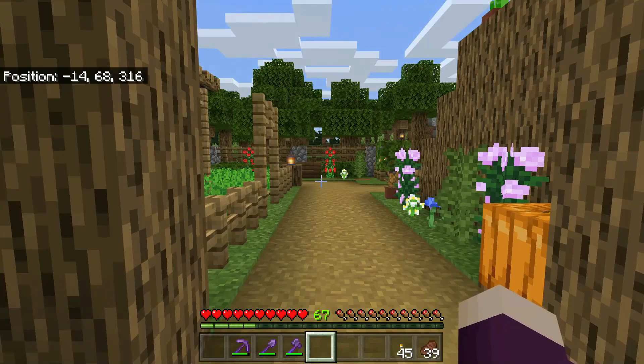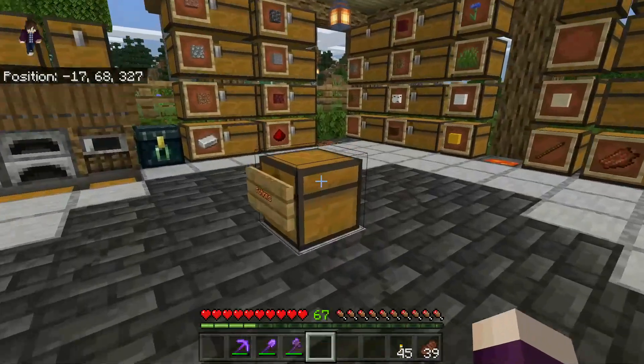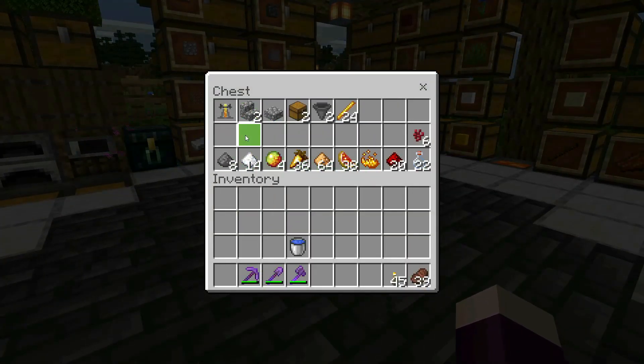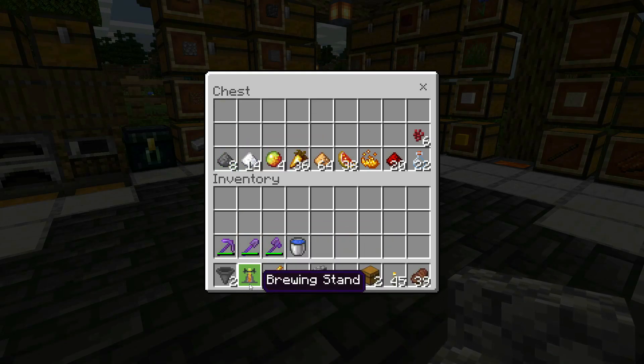Last season I made a really nice potion vending machine where you just push the buttons for the ingredients you want and out come the potions. I do want to do something like that again in this world, but right now I just need something quick and easy. So I'm going to throw together a quick semi-auto brewing stand, because manually adding ingredients and waiting for it to brew over and over is kind of boring and tiresome. The hoppers and chests are what's going to help automate this to some degree.